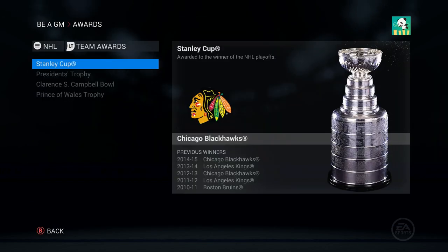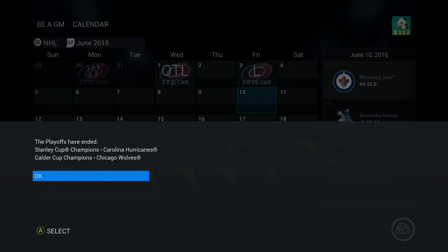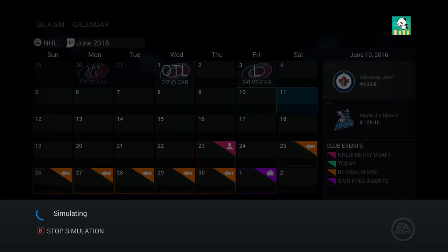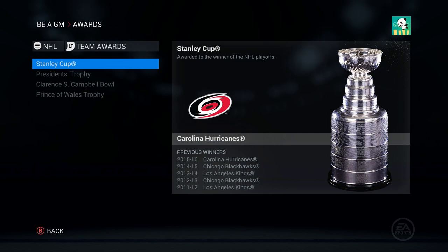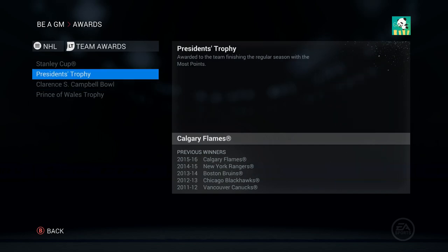This is interesting. Stanley Cup goes to... how far do I have to simulate before it announces? There we go - Carolina takes home the Stanley Cup. Yeah, we know. President's Trophy went to Calgary, and we know those two finalists.